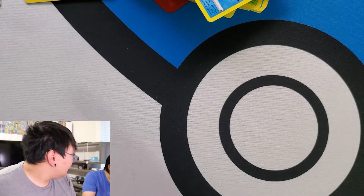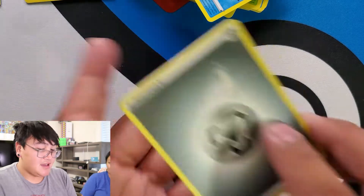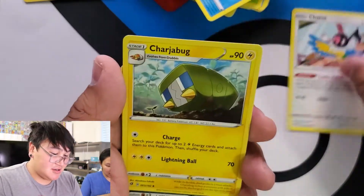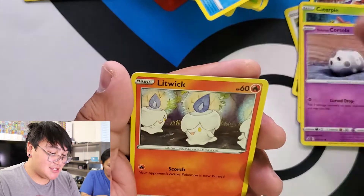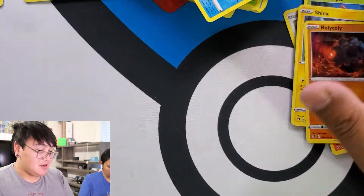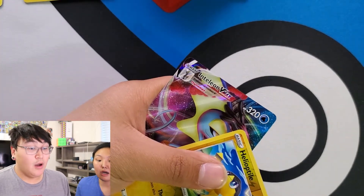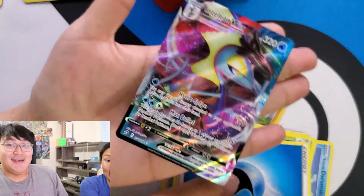I need Inteleons. Green coat. Let's go with Psychic — Metal. Chatot, Charjabug, Skuntank, Caterpie, Cursola, Litwick, Shinx, Rolycoly, Skull Vent, Barraskewda. And... Galleom VMAX — just what we need!